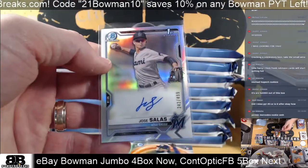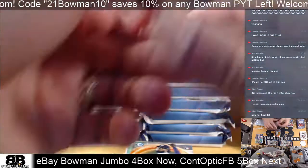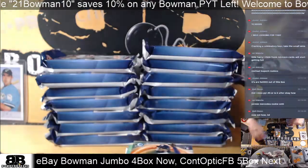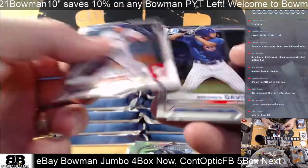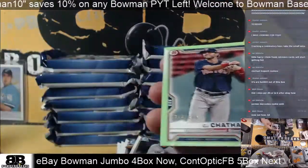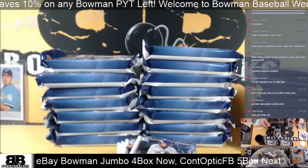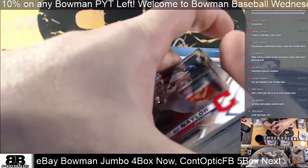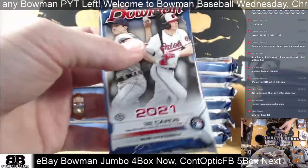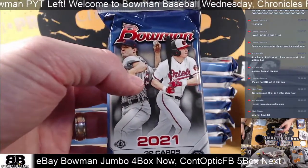Number 27 prospect. JJ Bleday, Bo Davis, Cassis, Abramson, Stott. And we're going to have a Red Sox CJ Chatham in the green paper, numbered 399. PYT5 — I think that's the one right after eBay tonight.